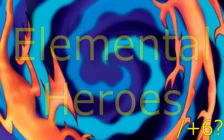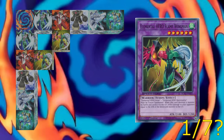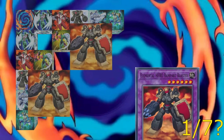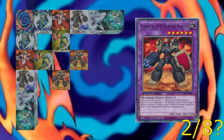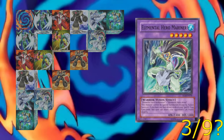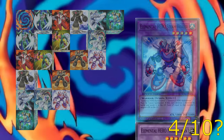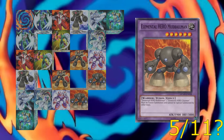For the classic elemental heroes, I'm going to start with Avian, Burstinatrix, Clayman, Bubbleman, and Sparkman, getting to the wilder core heroes a little bit later. Avian and Burstinatrix make Flame Wingman; Burstinatrix and Clayman make Rampart Blaster; Avian and Bubbleman make Mariner; Burstinatrix and Bubbleman make Steam Healer; Clayman and Bubbleman make Mudballman; and Sparkman and Clayman make Thundergiant.